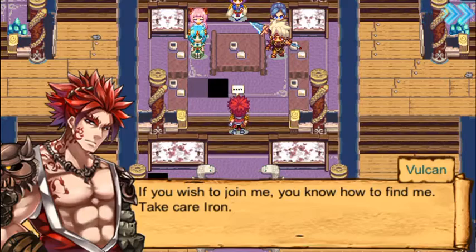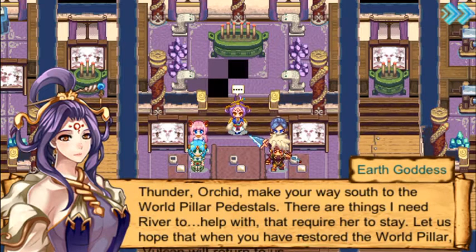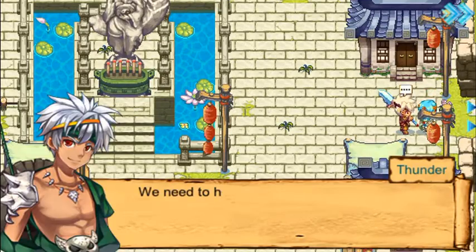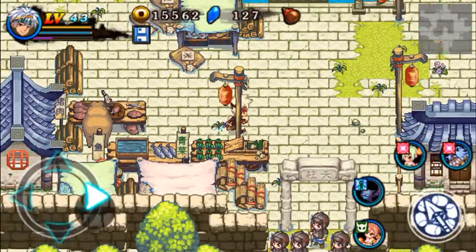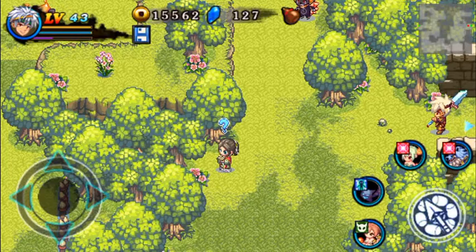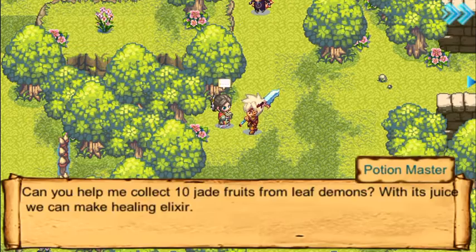If you wish to join me, you know how to find me. Take care. Bogan — all those years of fighting in the darkness alone. Bogan, make your way to the South World Pillar. There are things that I need to discuss with River. Leave it to us. We need to go to the South when you are ready.